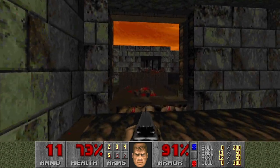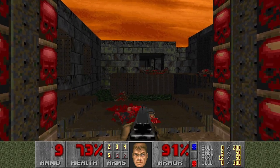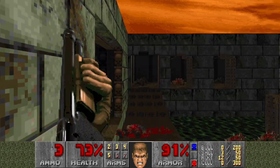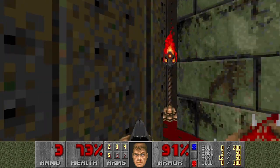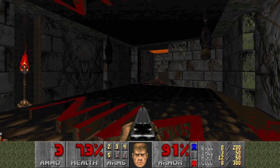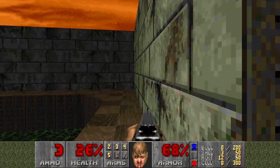A few more. I feel like I'm wasting my shells. If you interact with this torch, this wall will lower — it's a secret. So when you step on this, a lot of barons will appear here. So I will just run away as quickly as possible. This was painful.